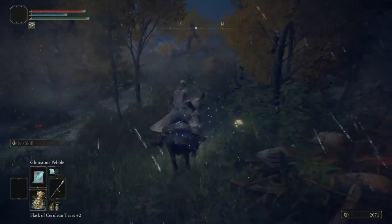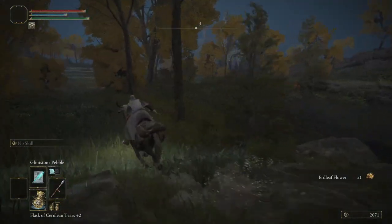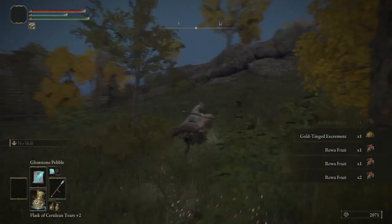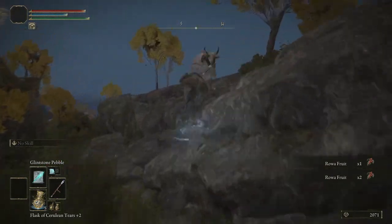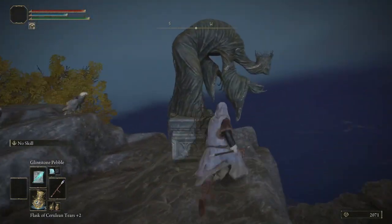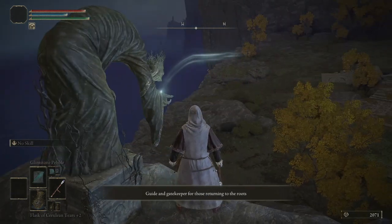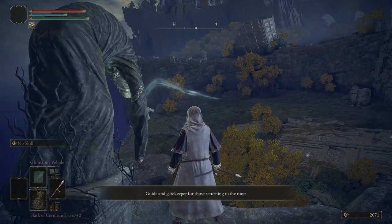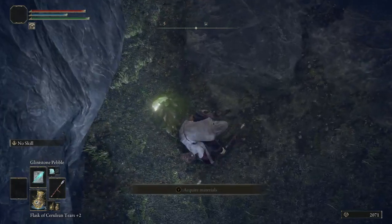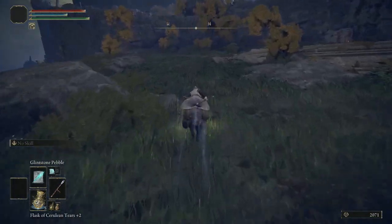Now we're going to go to the first catacombs here in Limgrave. If you're wondering how to find them besides exploration, we have these statues here. He is the guider of the dead seeking back to the roots of the erdtree — the guide and gatekeeper. He's going to show us where the local catacombs are, pointing over in that direction. So that's where we'll bravely head.